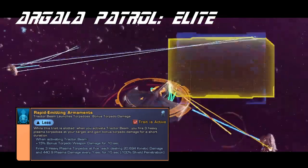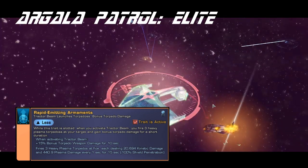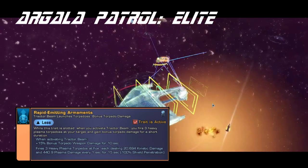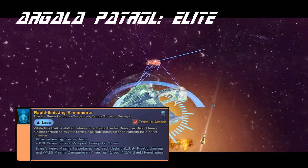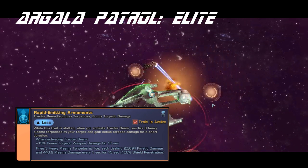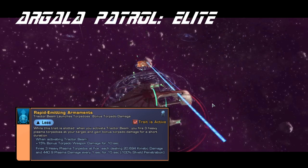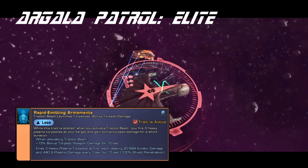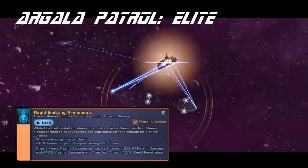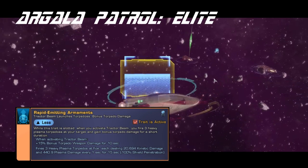If you're doing DPS, this is a top trait in the game right now, and unless they change it — and I don't think they will — it's probably going to remain a top torpedo trait. It's just that powerful. When you use tractor beam, it fires 3 torpedoes, gives you some buffs, and it's just super, super strong — mainly because those torpedoes are high yields, and each one of those can create a subspatial warhead if you have the trait, and that is just so, so powerful.